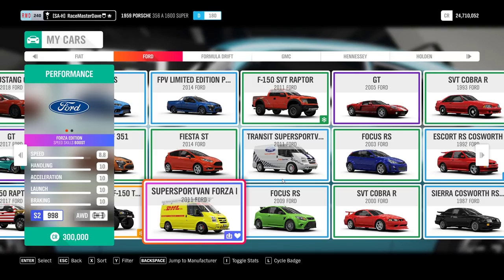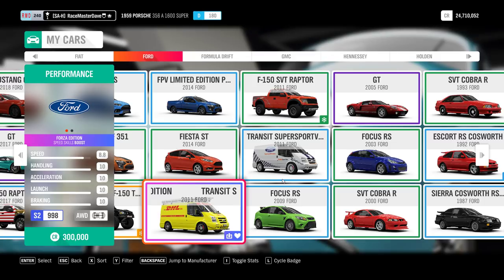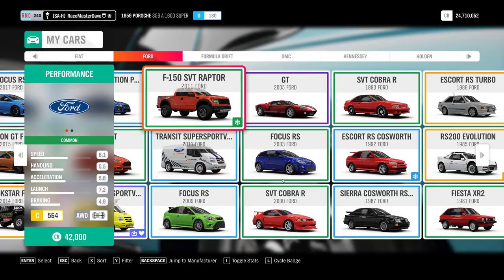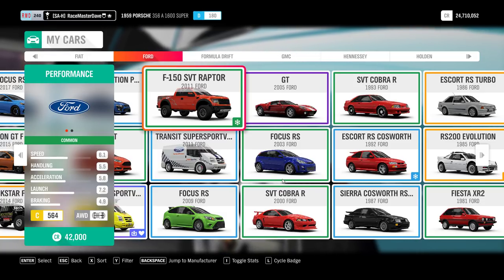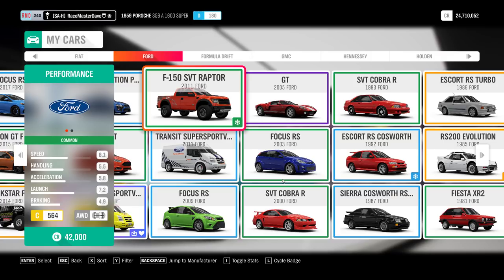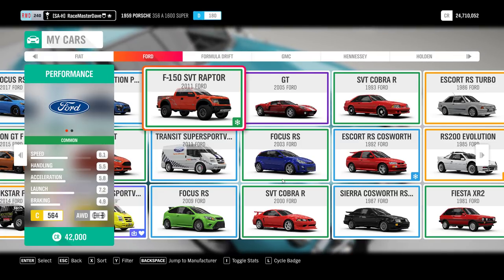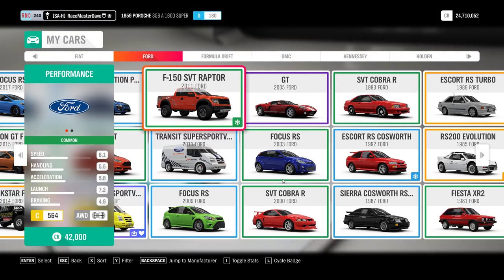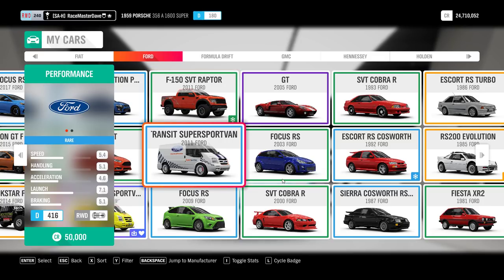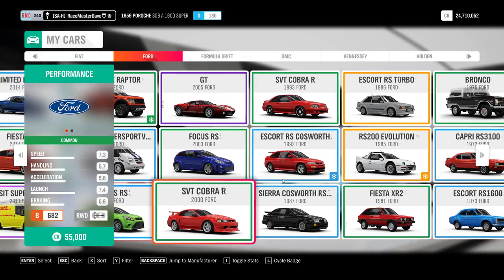The Transit is a bit of a trolling van - if you tune it to S2 or even X-class you can win races against supercars. It has a V12 Lamborghini engine and goes crazy. The F-150 2011 version you cannot buy in the auto show - it's only available in wheel spins, which makes it something special. In the auction house, these wheelspin-only cars might be available, but legendary painters stock them and ask 20 million for them - that's how the auction house works.